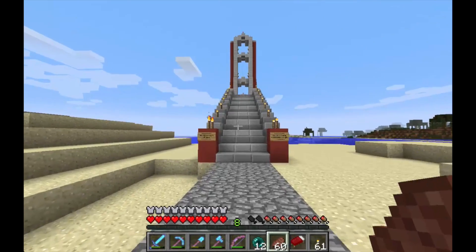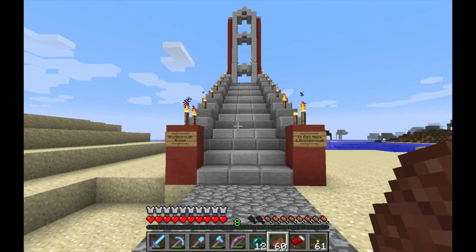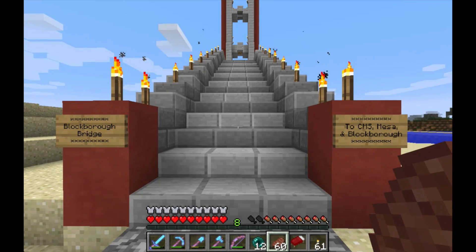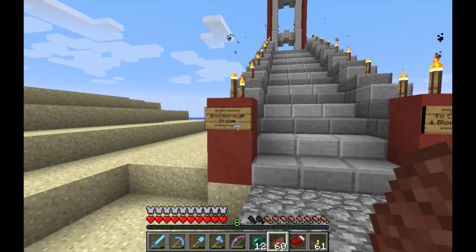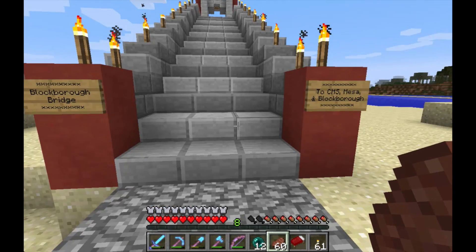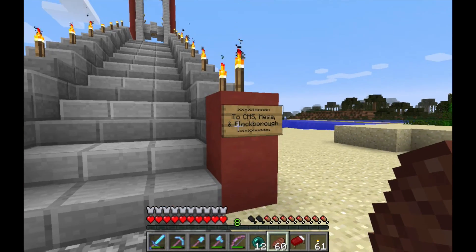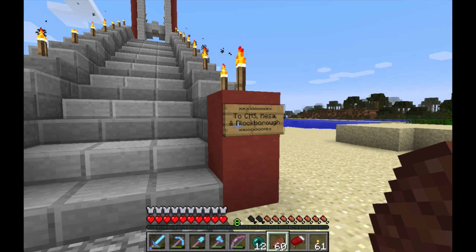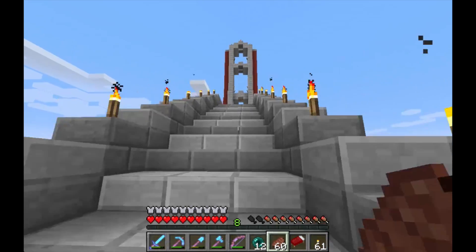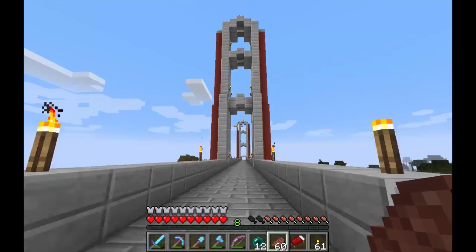I just love the design of this thing — this guy just started Minecraft a couple months ago, it's amazing. He's got some real building skills. This is the Blockboro Bridge — that's future foe's place, his place's name is Blockboro. This goes to CMS, which is short for Cold Mountain Springs, where we're heading to the mesa, and of course Blockboro.